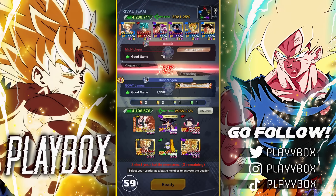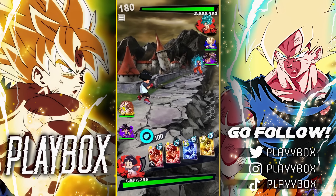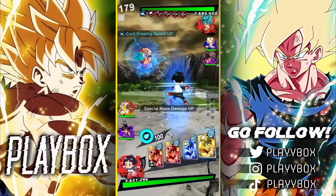Our first match of the video, going up against a 14-star Golden Frieza. This Roshi is going to be Zenkai, but I feel like Kid Goku is going to do a lot of heavy lifting in these matches. Wait, he really brought the red Super Saiyan Blue Goku — okay, I mean, you want to go for a tackle?